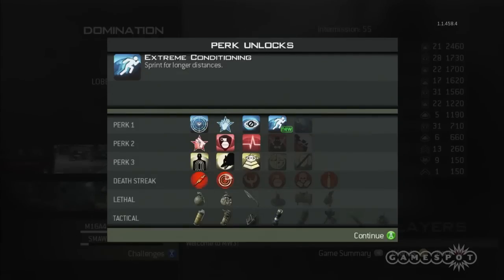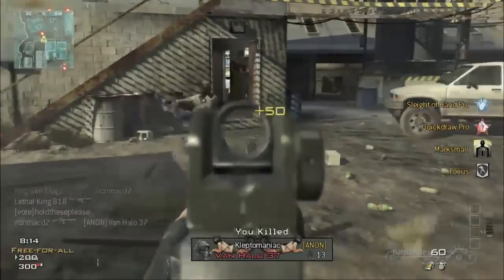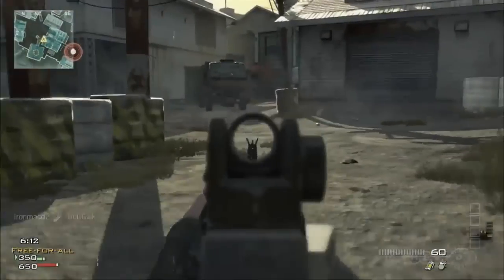Unlocking weapon attachments are now tied to the weapon's XP, not your own, which means you've got to use the weapons you want to earn attachments for more often when first starting out. If you've got it to use, we recommend using a token so that you can earn double XP for a limited amount of time, which will allow you to unlock as much as possible.